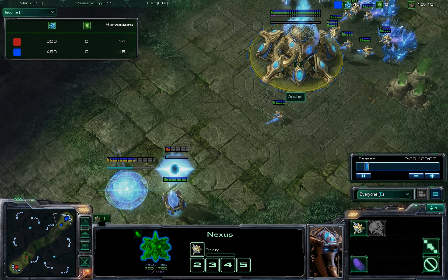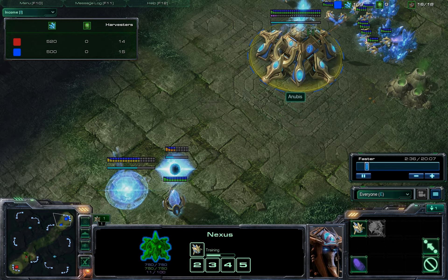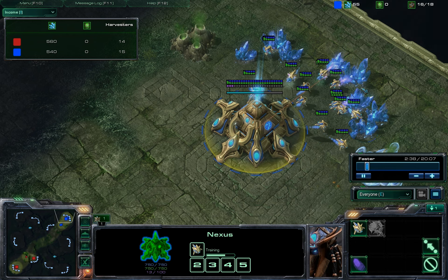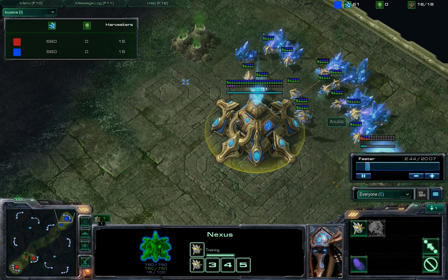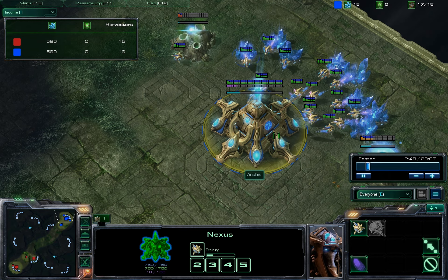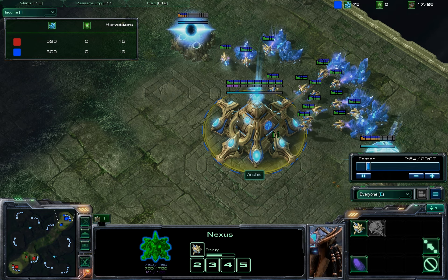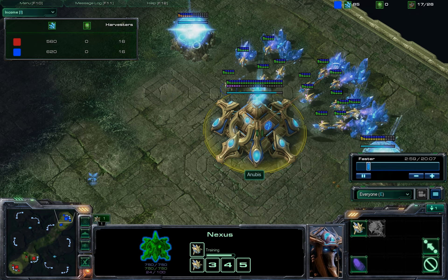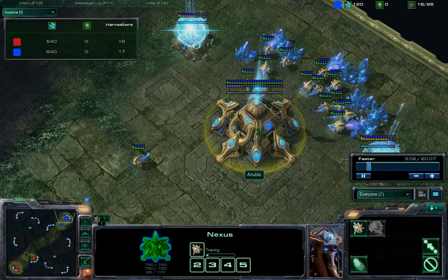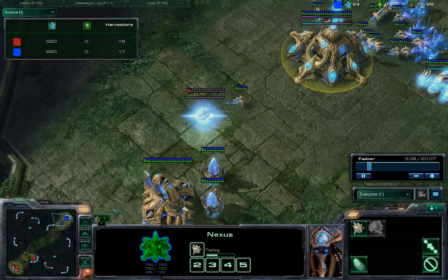Anubis is actually a really high-ranked player — about a 70% win rate, which is insanely high. 60% in Diamond League is really high; I'm not even at 60%, so the fact that he's at 70% is pretty amazing. He's in the top 10 in his division. But he's going to go for a very non-standard build, that's for sure, which is kind of why I'm putting this video up.